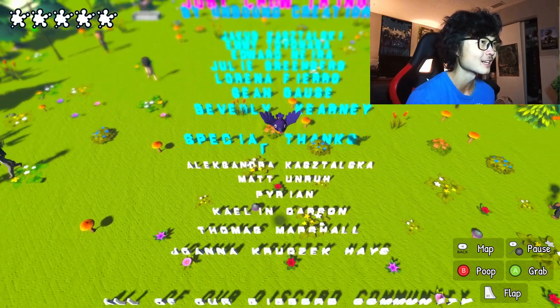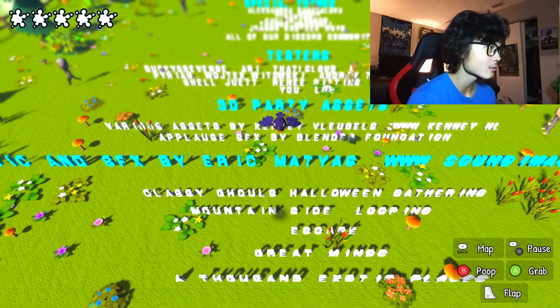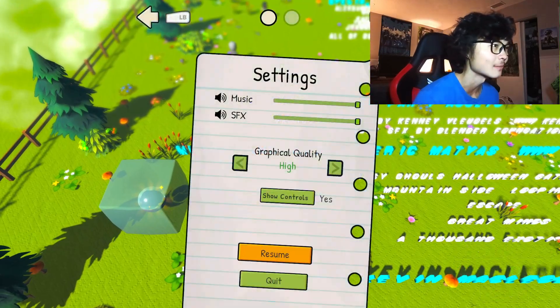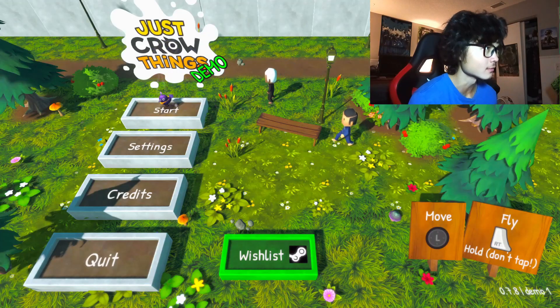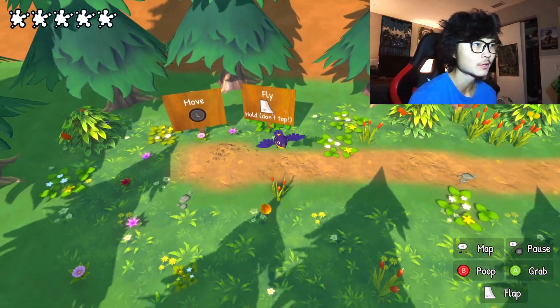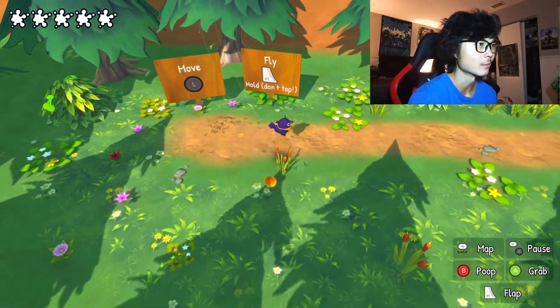I'll scroll through the credits so you guys can see some of the names of the amazing people that worked on this game — the testers, the party asset creators. Alright, let's dive into the game. It says move with the left stick and fly by holding RT — don't tap it. If you just tap it you can still kind of fly, but you're much better off holding it.